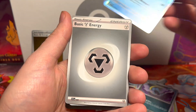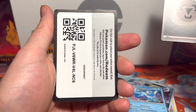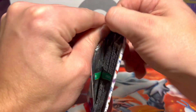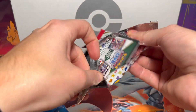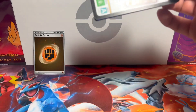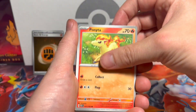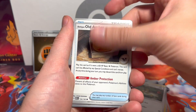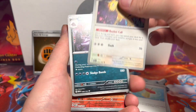We already have that Vaporeon, and no energy on the end — that's a bummer for pack two. We have time to turn this around but we don't have a ton of time — we only have nine total packs in the ETB, which kind of sucks. I would love for them to just round it out at ten, but they have gone away from that.